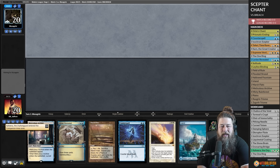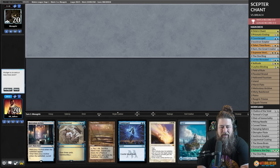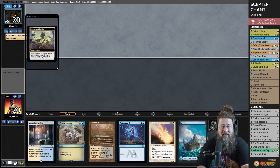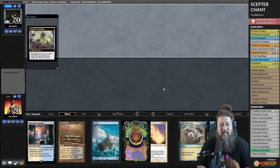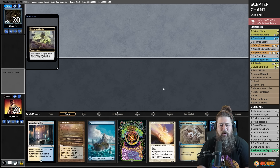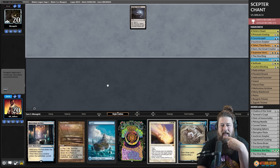This opening hand looks fine — no Scepter, no Orm's Chant, but that's okay. This is really a prison deck that looks like a control deck. We're trying to control the game, stay alive, and eventually set up this essentially unbeatable lock. It's definitely hard mode in 2024 because things like Boseiju are really good against us. We've got some lands, a Counterspell, a removal spell once we draw a white card, and a One Ring to refuel. Our opponent has Devourer of Destiny — this should be interesting. The Eldrazi deck can't interact with our lock very well once it's set up.